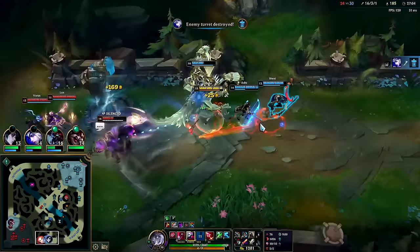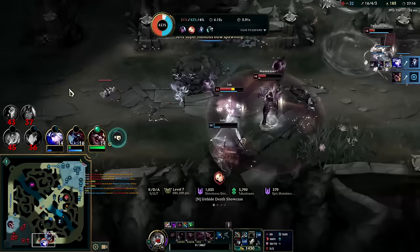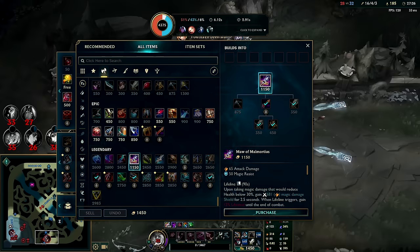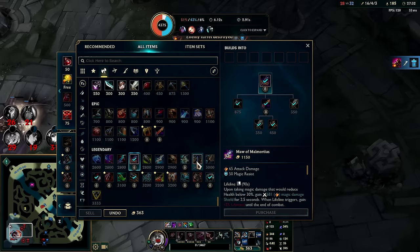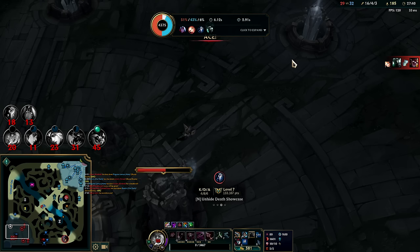I missed it — messed it up. Trying to Q to this guy, auto, W. I think I accidentally pressed my E at a really weird time and didn't channel it. Ward ended up flashing out instantly after his R — kind of tricked me real good there. We got Maw now. Since I already have Hexdrinker I don't want to sell it. Hexplate is good on this champ but it's not quite worth it. I'd say just pushing for Kaenic Rookern here is fine.